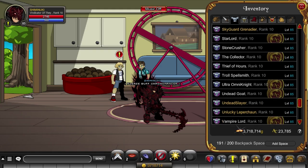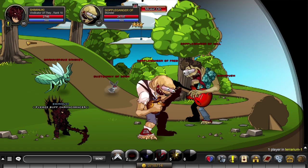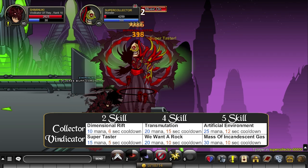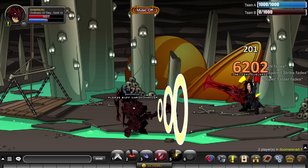Now for Vindicator of They. This class is rare, but since it's very similar to Collector, I'm going to go over it anyways. The key differences are that your 2 skill doesn't miss, but as a tradeoff it doesn't inflict damage. Its cooldowns are also shorter, but it has higher mana costs, and because of those differences, Vindicator is better suited for PvP than Collector.